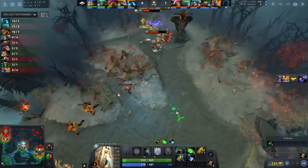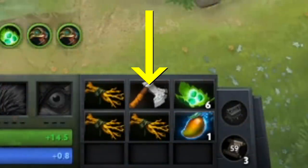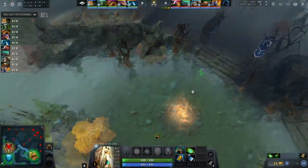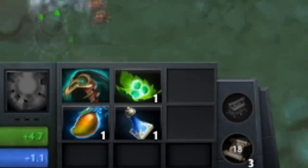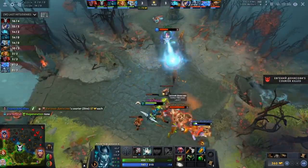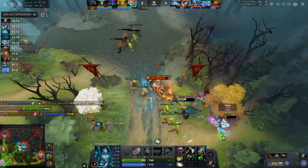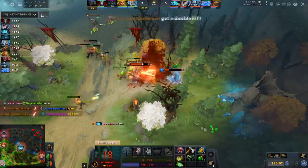Any experienced carry player is used to good supports essentially begging them to cut these trees pre-game. Why don't supports do it themselves? Because supports don't start with the quelling blade, which lets you cut trees free of charge. What do supports start with? Jackshit — barely enough tangos to make ends meet, usually. So if you're a carry player who simultaneously wants your support to pull the lane back, but also not leave you alone to tango the tree you neglected to cut, things are going to go poorly for you. Just cut that damn tree for your support.